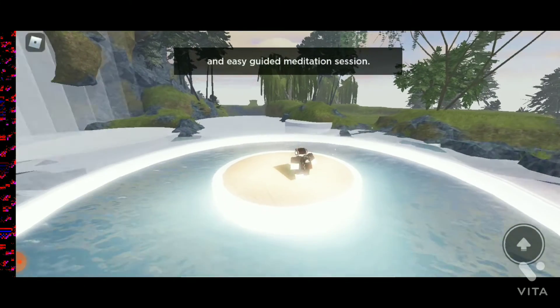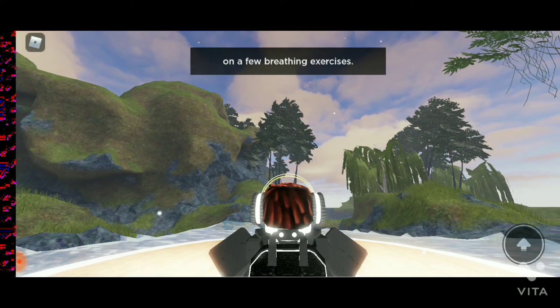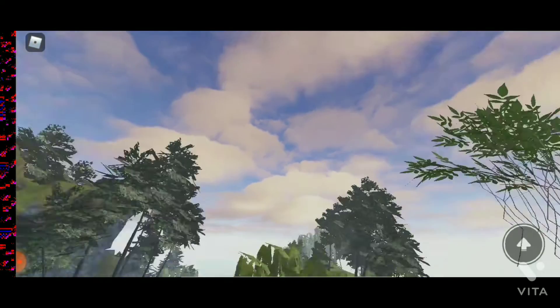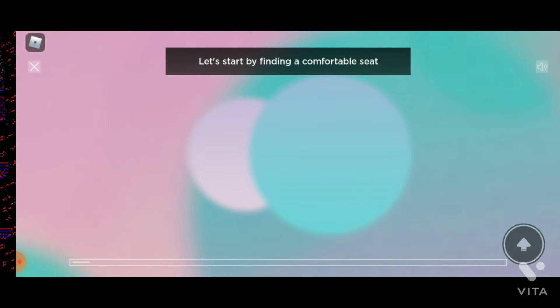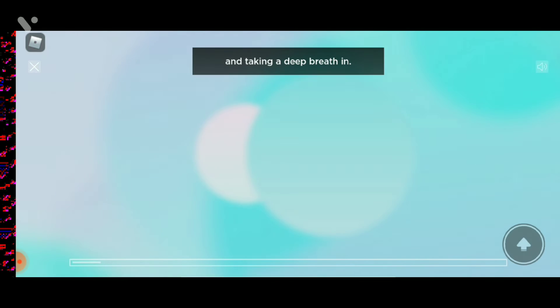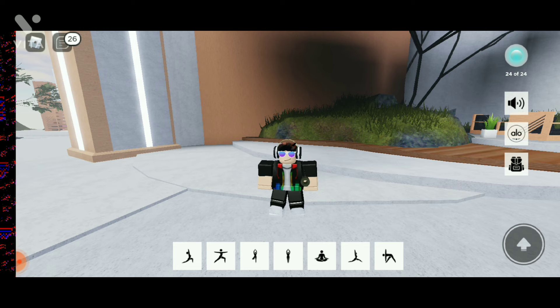You can click on the cross if you want to skip it. Here is the cross — click on it and you will see that you got the item. So you get those items which I've shown you how to get. If you guys enjoyed the video, make sure to like and subscribe. See you guys in the next one!